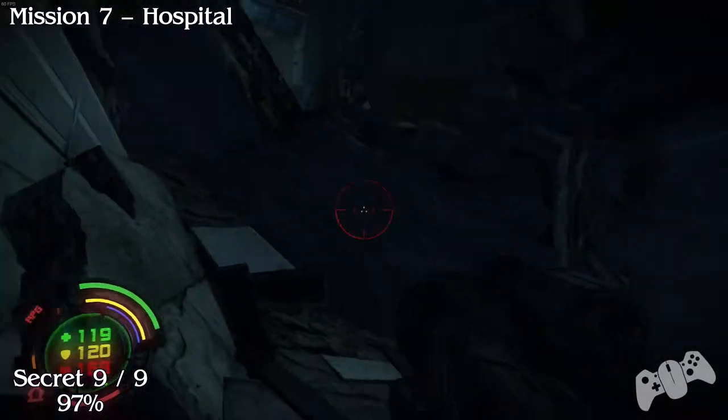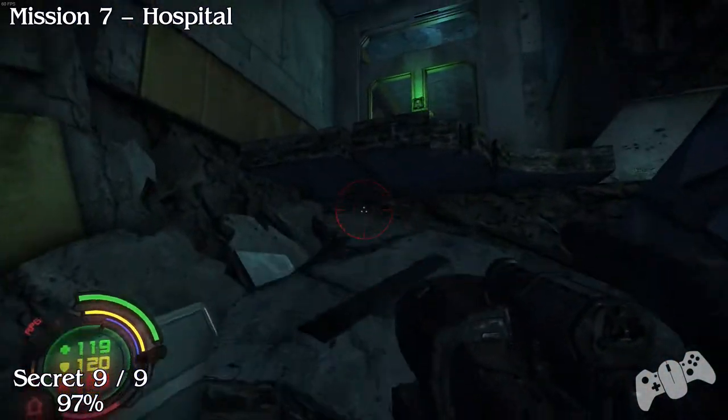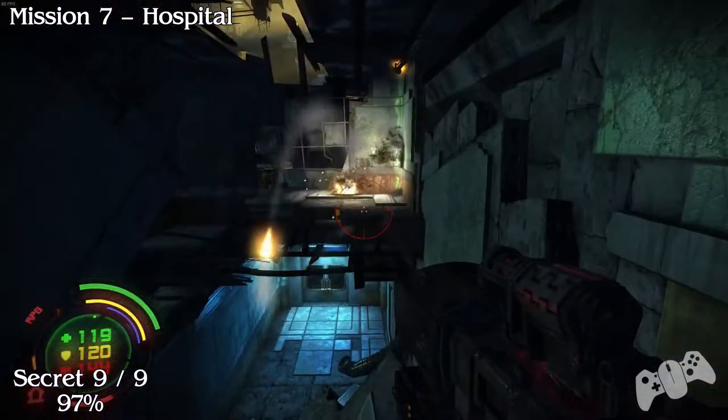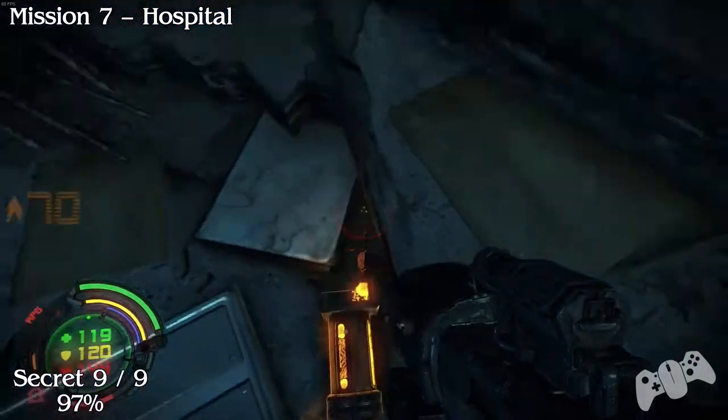We can't use the dash ability to actually grab it — that would be too easy. All we need to do is, with any explosive, shoot the nano down and then collect it.